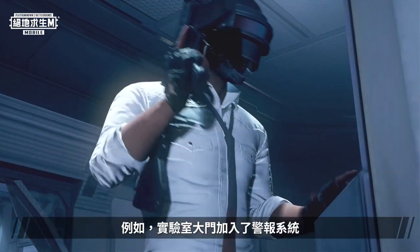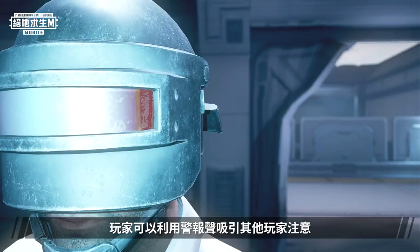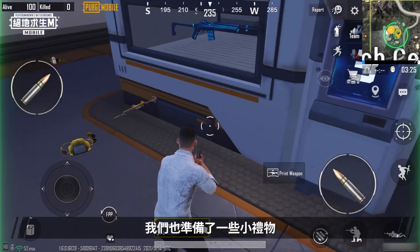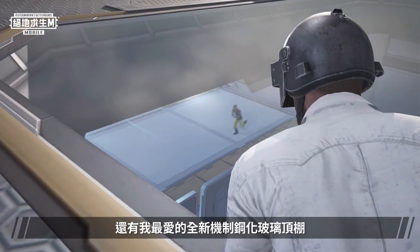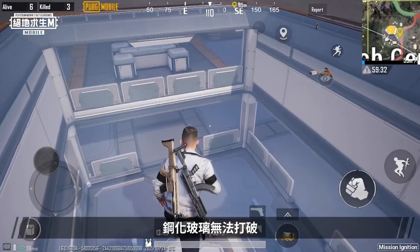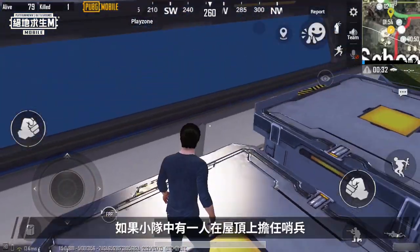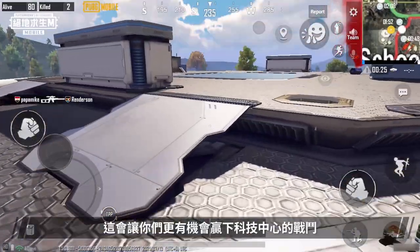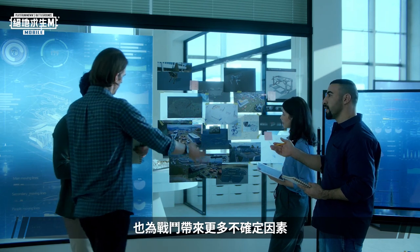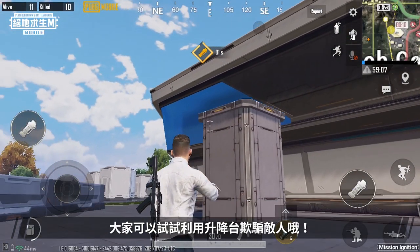For example, we added an alarm system to the front door of the lab, which sounds an alarm when the front door is damaged. This is an extremely interesting design, as players can catch the attention of other players by triggering the alarm, creating many strategic possibilities. We've also prepared some small gifts for those brave enough to enter the lab. Another new feature we like is the tempered glass ceiling — it cannot be broken, but players can look through it to see what enemies are doing inside. If a member of your team acts as a scout on the ceiling, you'll have a higher chance of winning. The outdoor elevator enables quick movement and introduces a lot of uncertainty to battles. You can also activate the elevator with items, not just by standing on it — use it to trick your enemies.